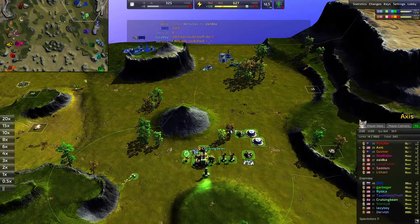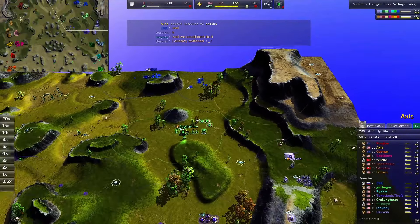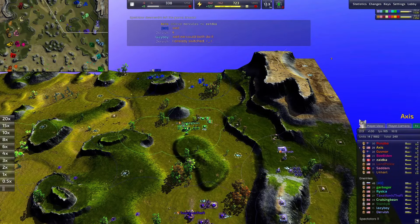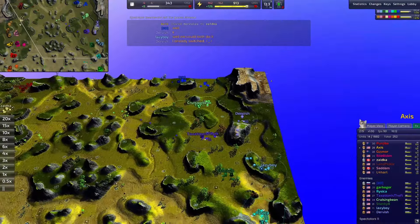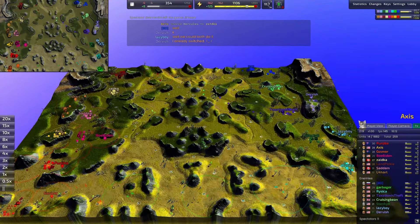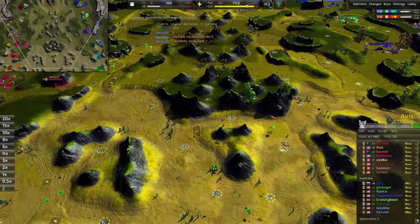The game will try to compensate for the team without the top player as best it can, but sometimes when you've just got a really good player you've just got a really good player. Like if you have eight awful players, are they going to be able to beat Stardom? Who knows, maybe not.